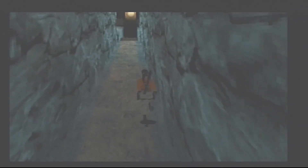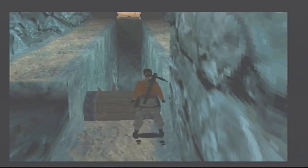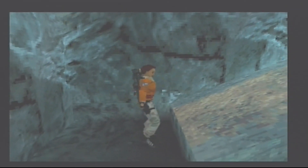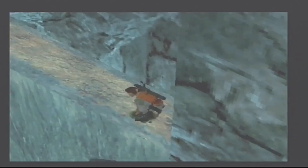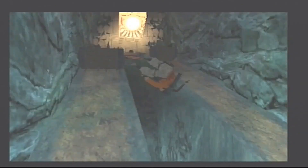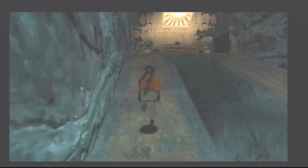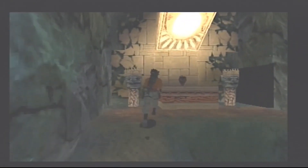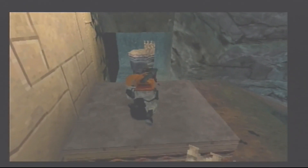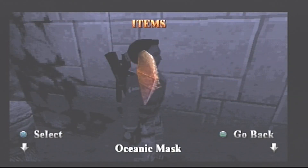Go up this slope. This next bit can be quite tricky - it's instant death if these things roll on you. We're going to jump to the left, sidestep a bit, go forward, jump to the right, then jump to the left, go up a bit, jump to the right, go up a bit, then jump to the left. We've activated all the traps so we are safe. Get up there and we're going to pick up an item. So we've got the oceanic mask - that's kind of cool.